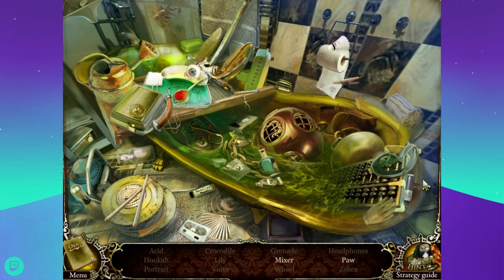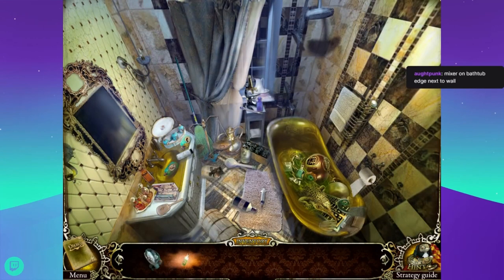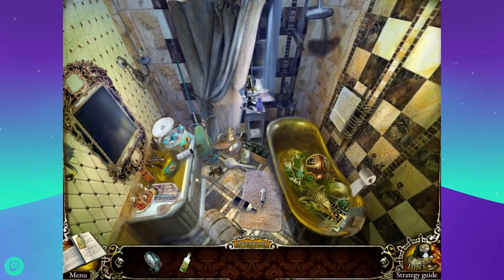Hands are like paws for people. Frogs don't have paws - frogs have feet. Oh there's a paw - it's actually a clawed foot. The paw is the whole thing. I'm looking for a mixer. There's an abacus. Mixer on bathtub edge - look at that, that's an old school mixer. I found acid in the bathtub. And destroying the wall equals finding the witness - because the next room over is the correct room, that's the thought process behind that.